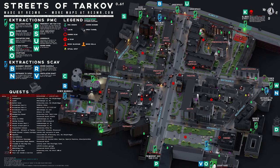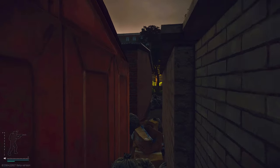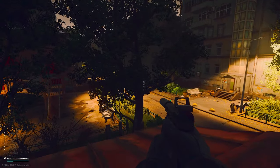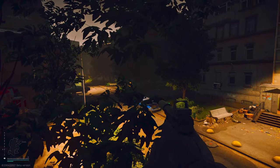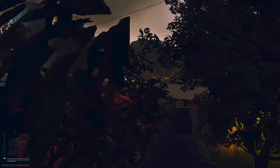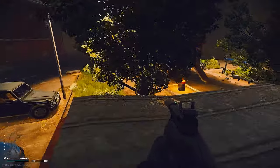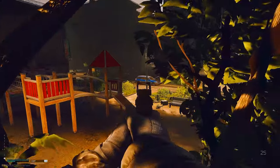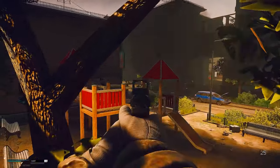We're going to start off on Streets of Tarkov. I'm going to leave a link to this map down below in the description. Right here on the map, where there's trash in between the buildings, we're going to get on this roof and jump in the tree. This is a very easy jump and will catch a lot of players off guard. That's spot number one. The second spot is a tree right next to it — get on the roof the same way, jump in the tree. It's a high traffic area, so you catch a lot of people in and out of this location.